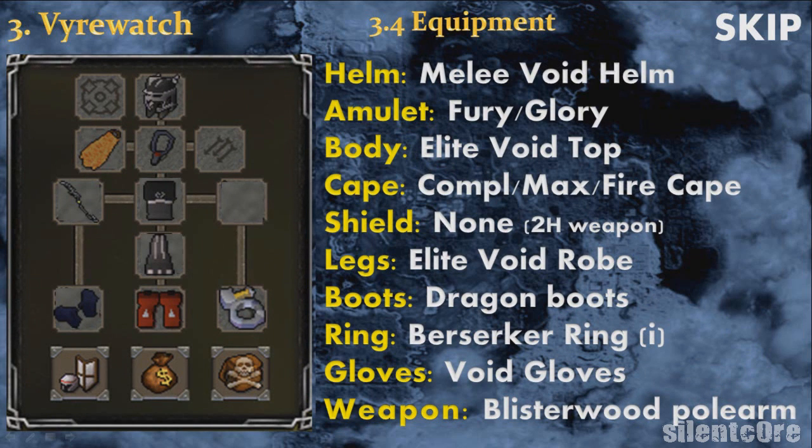The best equipment to kill them is to have a full melee void set, which can be obtained by playing the Pest Control minigame. The weapon I recommend to use is the blisterwood polearm, which is very effective against the vyrewatch. If you don't remember how to make one, I will explain this later in the guide.